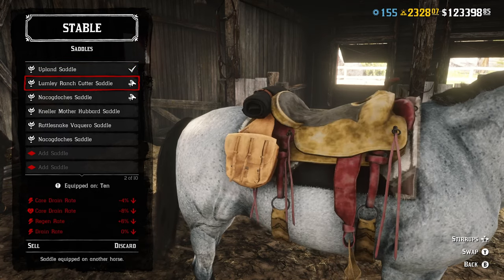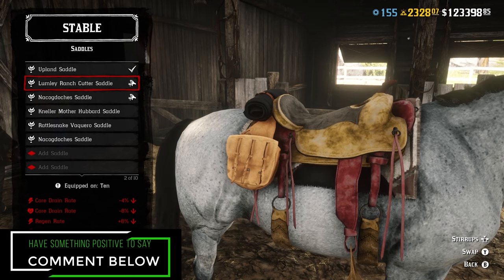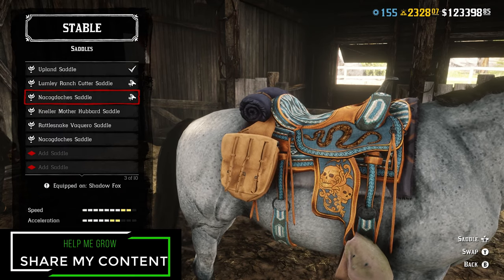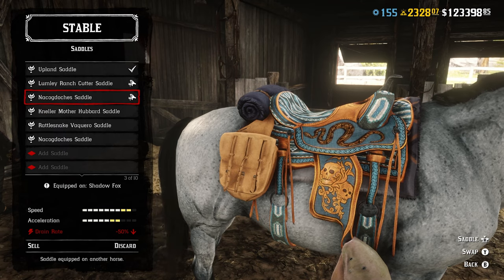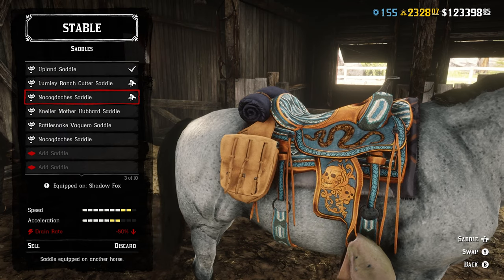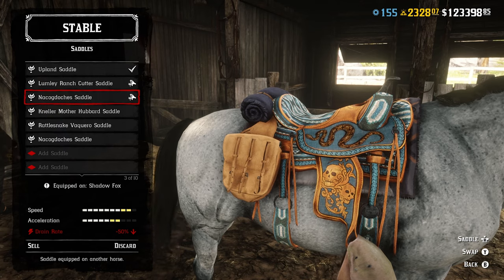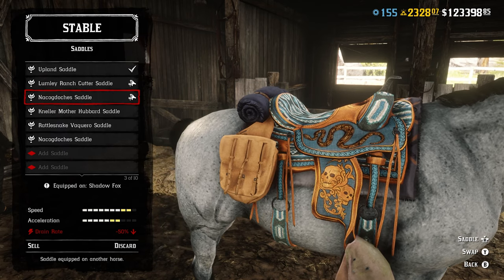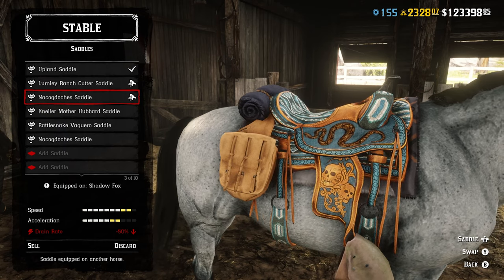Buying the Upland saddle does not mean you can add any stirrups — that is the final form of that saddle, so you're not spending any additional money on stirrups. If you wanted the Noka Doche saddle and were going to look at stirrups, you can improve your rates a little bit as well, but you have to spend more money. I believe the hooded stirrups I'm currently using on the Noka Doche saddle were about $150. So with the hooded stirrups, the Stamina Drain Rate is at negative 50%, where the Upland is at negative 65% — still a 15% improvement over the Noka Doche saddle even with stirrups, and you're spending more overall.